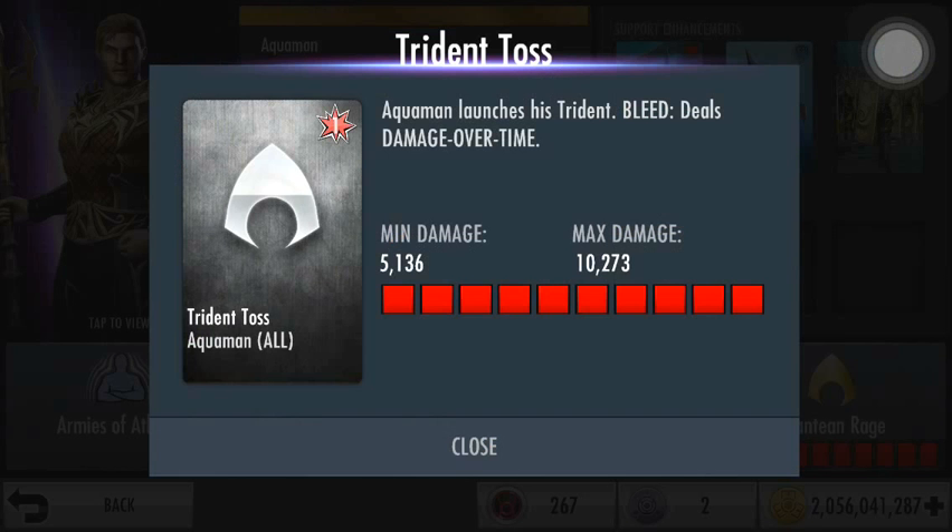His first move, Try and Toss, does a minimum of 5,136 damage and a max of 10,273. It also does damage over time.